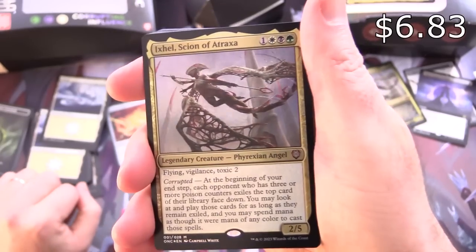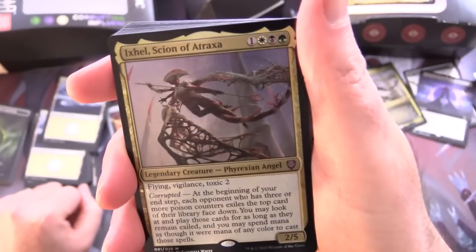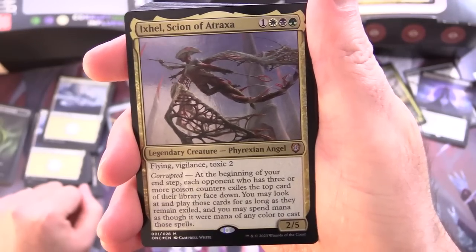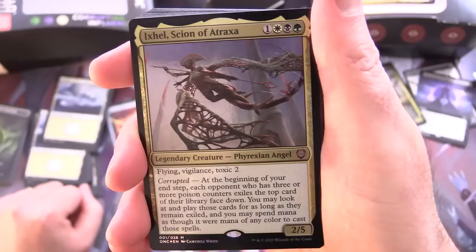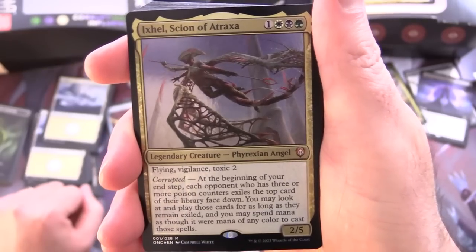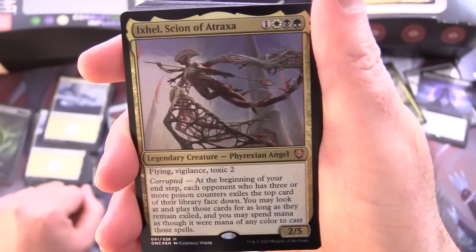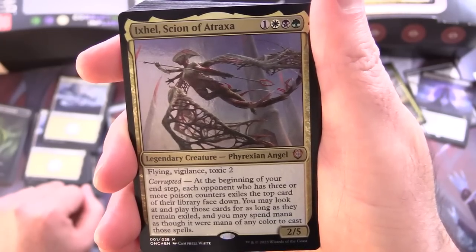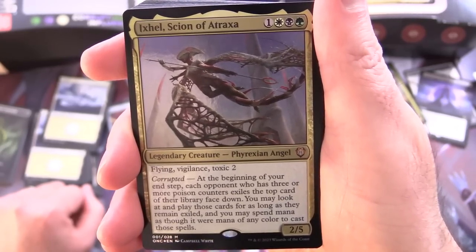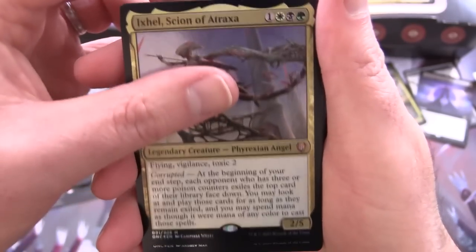Starting off with Ixl, Scion of Atraxa — legendary creature, Phyrexian Angel, 2/5 for 4 mana. Has Flying, Vigilance, and Toxic 2, so when it does combat damage it gives poison counters. Corrupted ability: at the beginning of your end step, for each opponent with 3 or more poison counters, exile the top card of their library face down. You may look at and play those cards for as long as they remain exiled, and you may spend mana as though it were any colour to cast those spells.